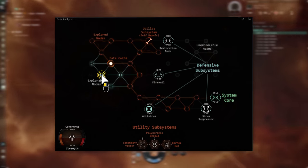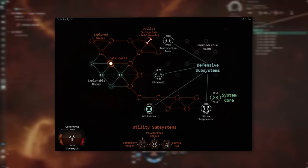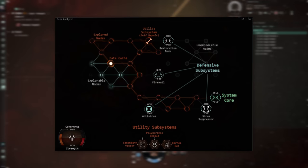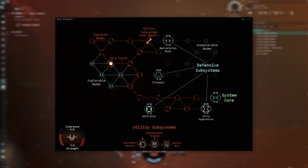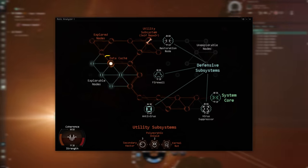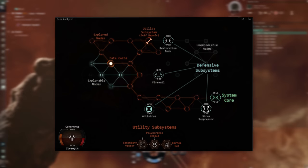Clicking the explorable blue nodes will allow you to proceed to adjacent nodes. However, defensive subsystems will be found scattered throughout the network, which will attempt to block your path. You will need to overcome or bypass these security systems to reach the core. You may also find utility subsystems to get an advantage, as well as data caches, which may contain either helpful utilities or dangerous defenses.